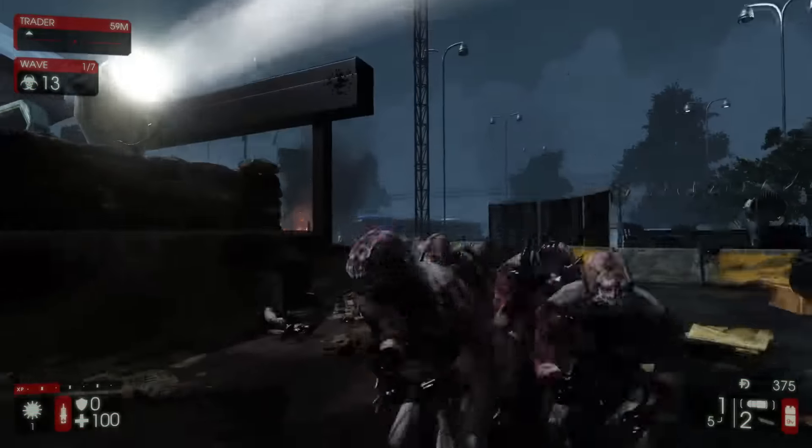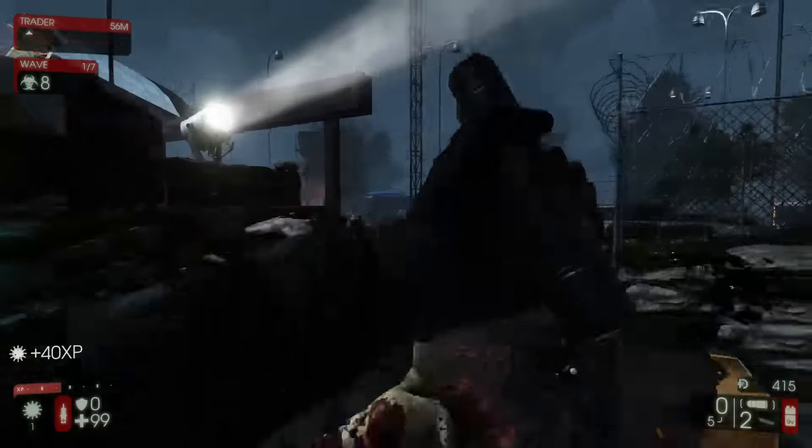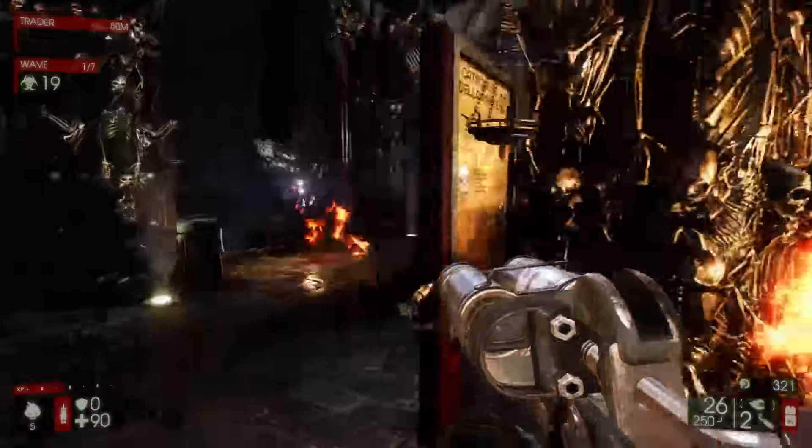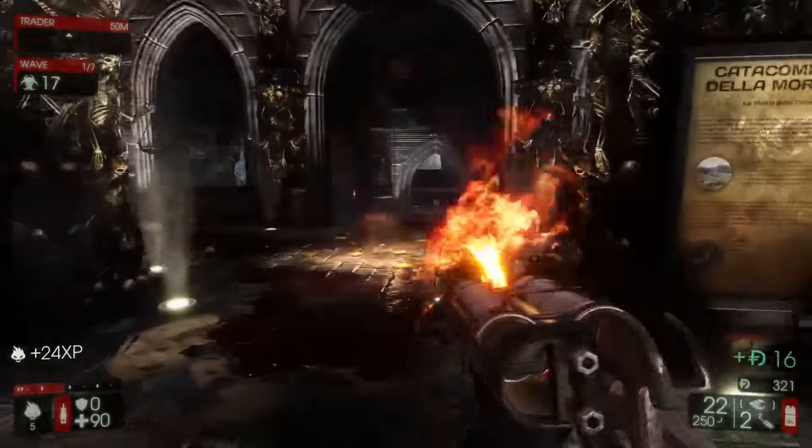The number one thing to remember: enemy grouping is key for both of these classes. This makes circle strafing a valuable tool when you want to corral a group of zeds into a tight cluster.